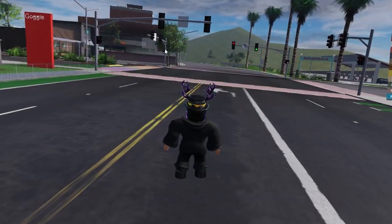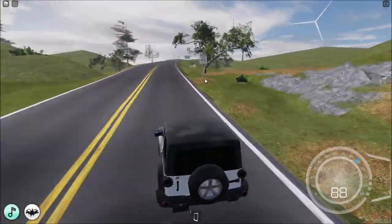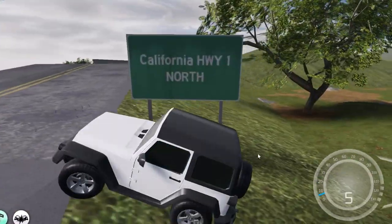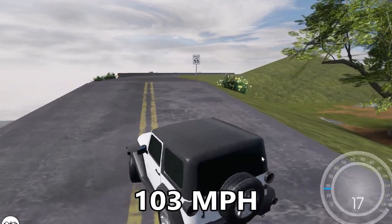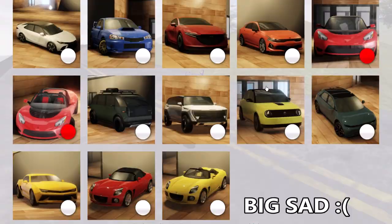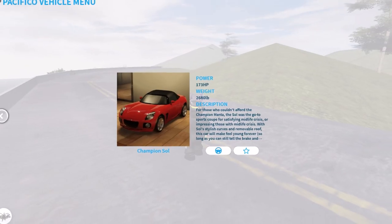There's a lot of new jeeps actually — let's go to the highway so it's easier to see the vehicles. The top speed of this first free vehicle is 103 miles per hour. I'm gonna speed run through this because I need to go to bed soon, I have school.